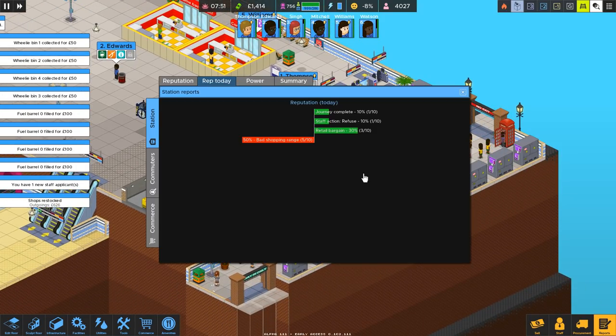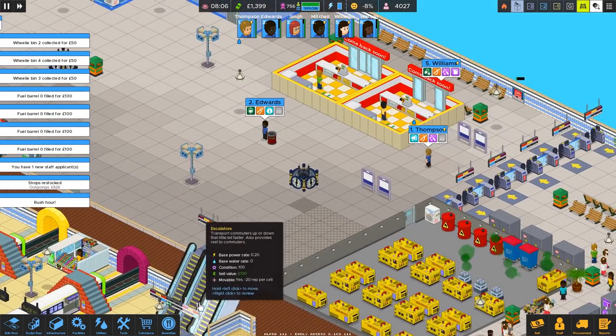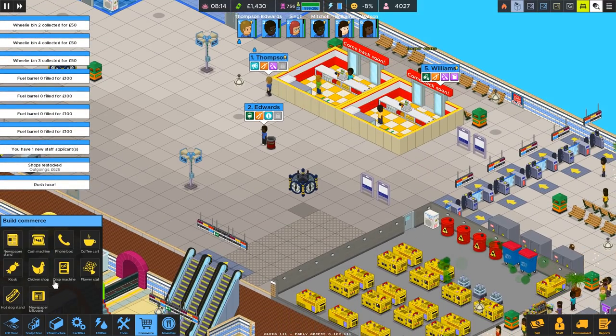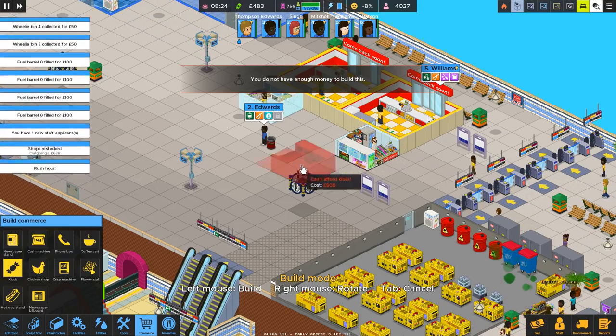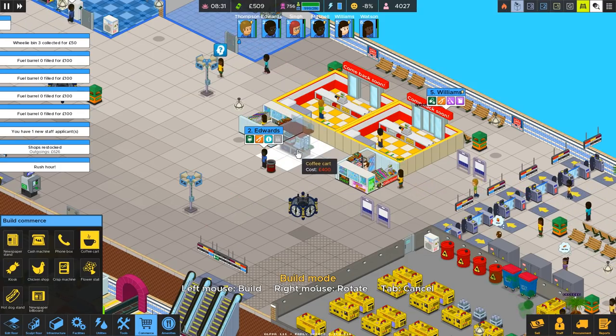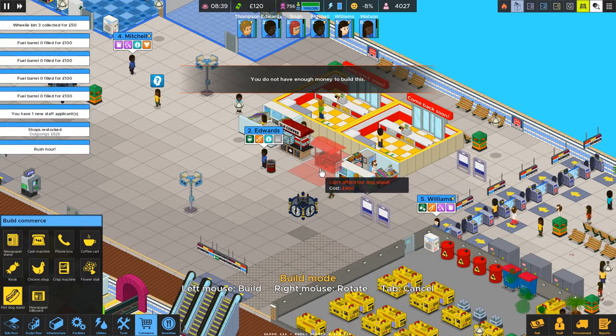What's the report saying already? Bad shopping range. Right, yeah, it's gonna be because I haven't got all the shops back in. But then it gave me a little bit of chunky change right now, so I'm gonna add some more in. Kiosks then — I'll squeeze a kiosk there and one just here, with a two-gap either side, so I should be able to place my sweet little coffee cart and my little hot dog stand too.